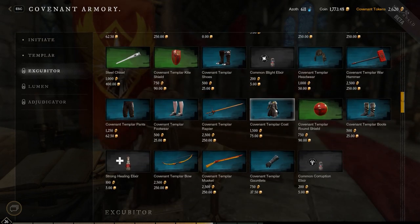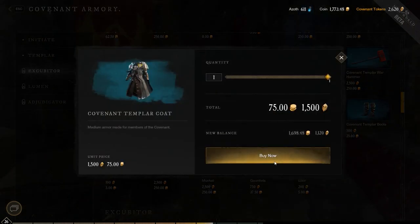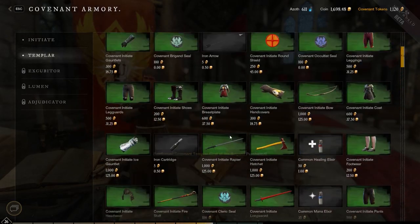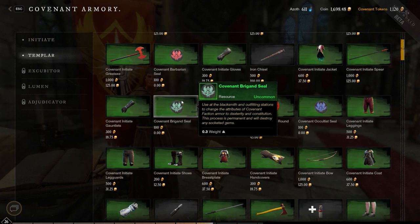There are four seals: the barbarian seal which comes with strength and conditioning, the occultist seal which comes with intelligence and focus, the brigand which comes with dexterity and conditioning, and finally the cleric seal which comes with focus and conditioning. Regardless of whether it's heavy, light, or medium, you can put any seal into any armor.